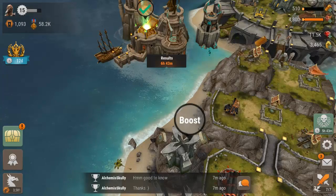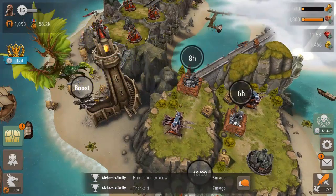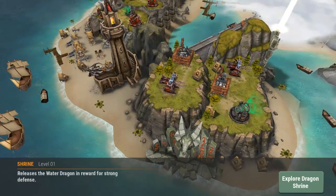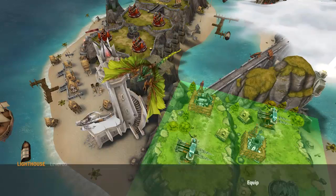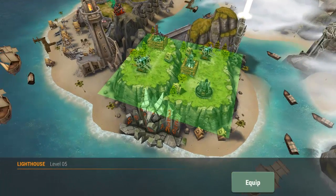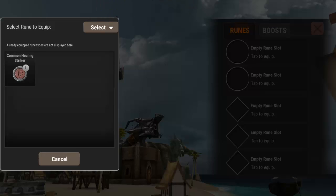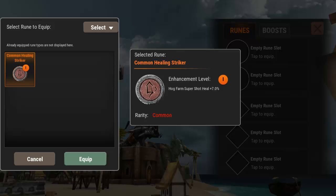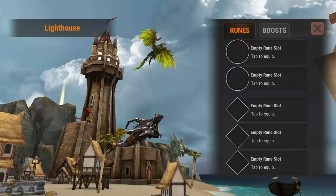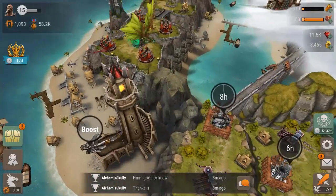The higher level runes give more dust, but these are the only ones I have currently. Each one does have a boost — you just click the boost and it'll highlight the area once you hit level 15. I don't really have any runes designed for what I have out here. This one is a hawk farm super shot heal for seven percent — that comes from the hawk farm, which I don't have on that island, so there's no point in putting it there.